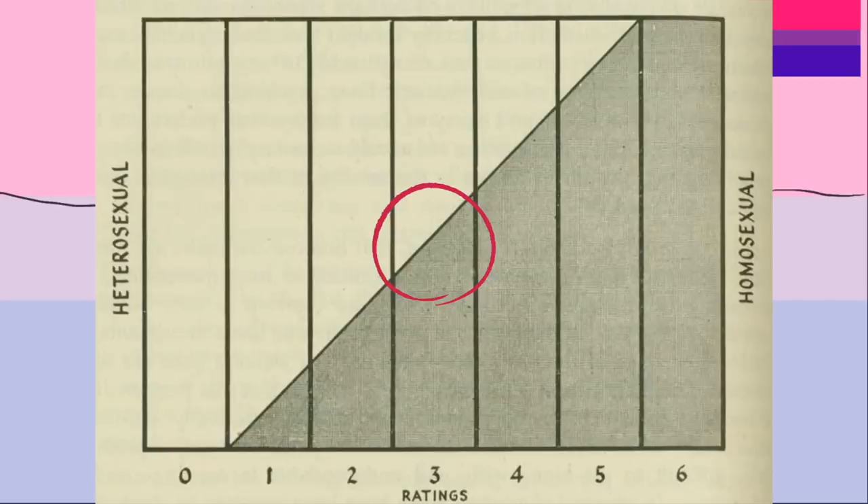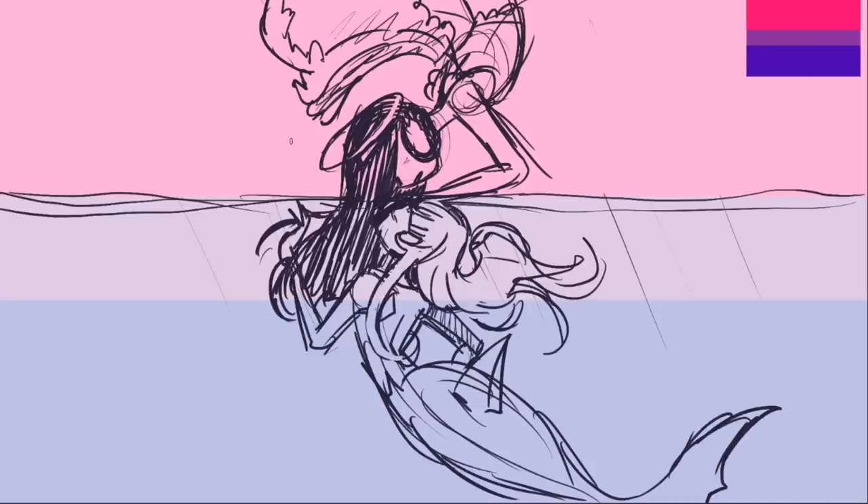Next up is the bi flag, and as someone who is a Kinsey 3, I was really excited to do this one. Honestly, it's not my favorite color combination — I like the colors, but they're so saturated, so it was kind of stressing me out at first. But I had a clear vision right away: I wanted to use the blue and the purple parts as water, and I wanted the bright pink part to be the sky, so that basically the light from the sky was piercing through the blue water and creating this sort of purple zone.